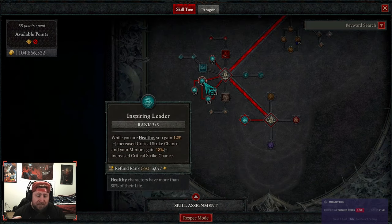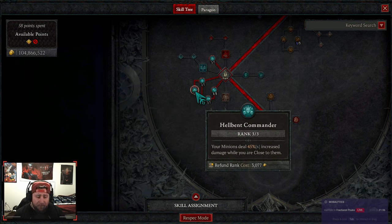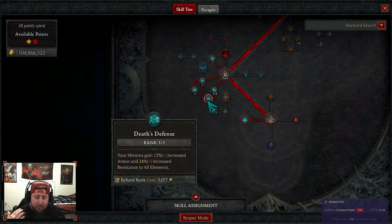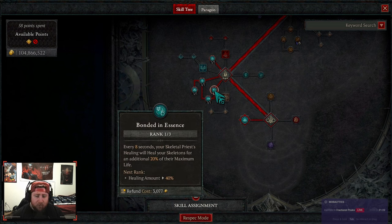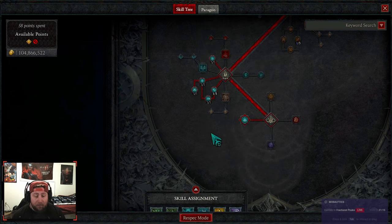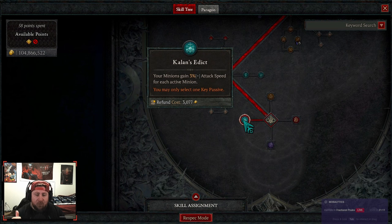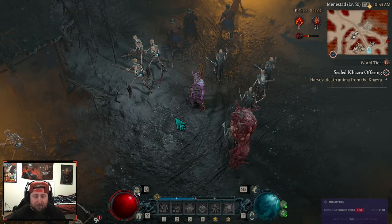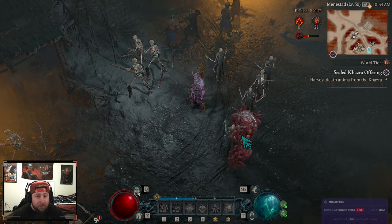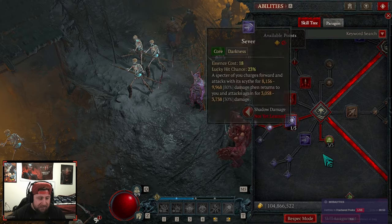We're taking Golem Mastery to increase the life and damage of our golem, then three points in Inspiring Leader for increased critical strike chance for us and our minions. We have Hellbent Commander — our minions deal 45% more damage when we're close to them. One point in Bonded in Essence, and Deaths and Dust for increased armor and resistance. The key passive is Kalan's Edict — our minions gain 3% attack speed for each active minion. We have 6 skeletal warriors plus 5 skeletal mages plus the golem, so 12 total times 3% equals 36% increased attack speed. Insane.